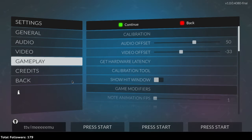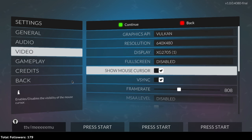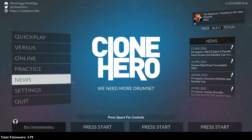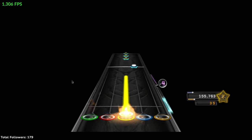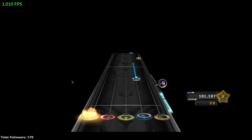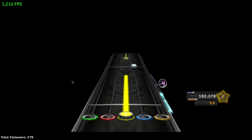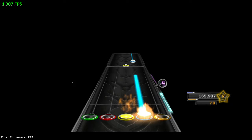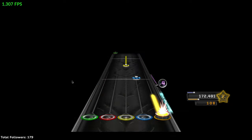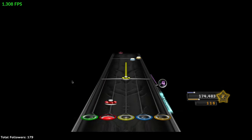I turn off E-sync real quick, and let's go to like 1330. Nope, there it is. I don't get it — why does that happen? Usually it goes lower, usually it goes to like 800.